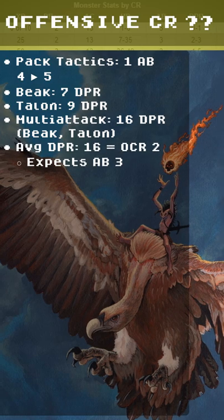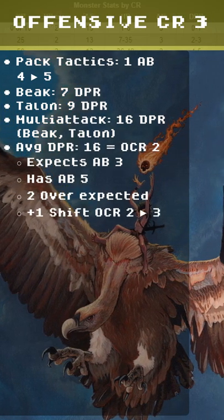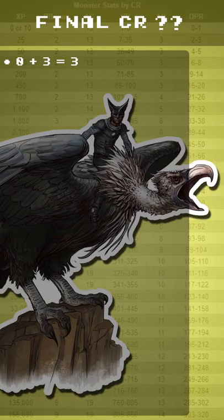This is an OCR 2, expecting attack bonus 3. They have an attack bonus of 5 — that's 2 over the expected — plus 1 shift of OCR 2 to 3. The final CR comes from DCR 0 plus OCR 3, which equals 3. Averaged out we get 1.5, and rounding up that's a CR 2.